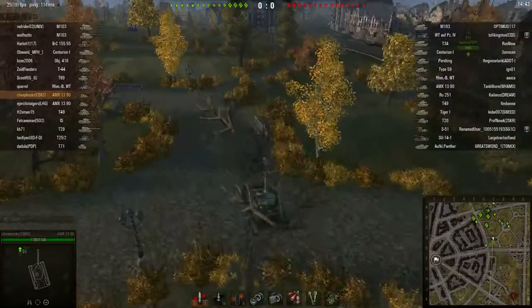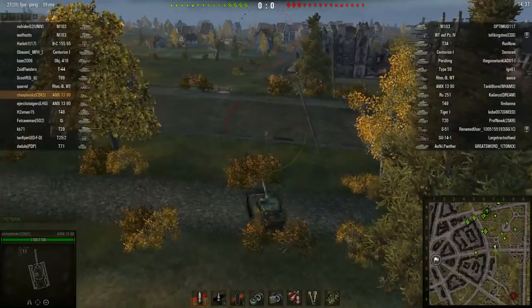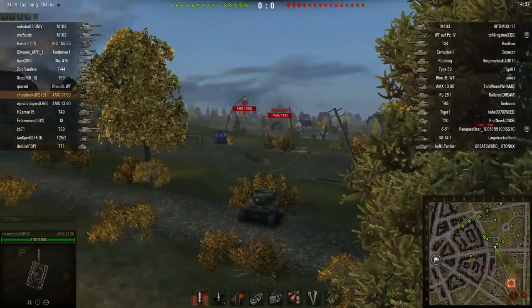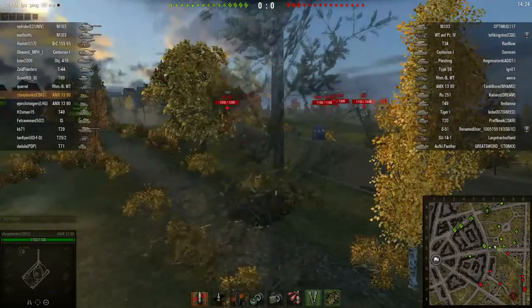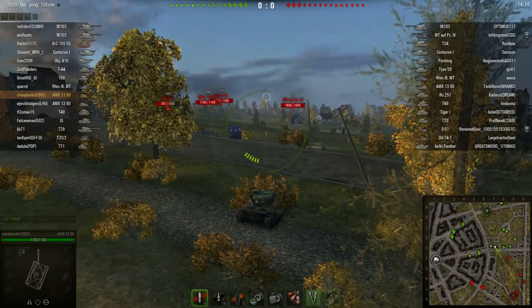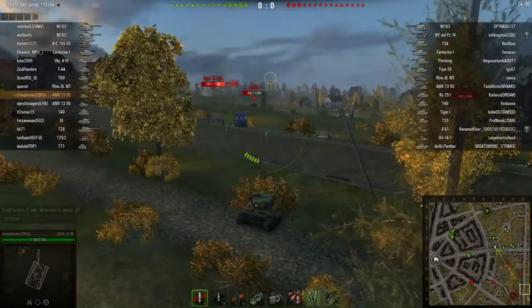It looks like I might be going to a spotting bush, which will probably be right there. I'm just going to sit to see what happens and hope that my allies start shooting at those tanks. You'll note that I don't have the gun depression to actually shoot at them. I'm checking to see if I get assistance when my allies hit those tanks. If I don't, that means someone else is spotting them and I need to go somewhere else.